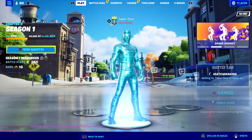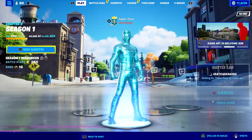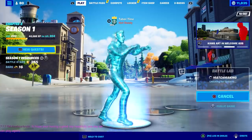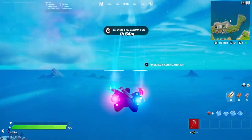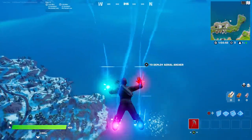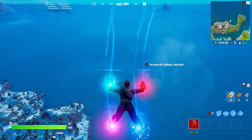We're going into Battle Lab to see what he looks like. Why am I all holographic? Alright, moment of truth — the new Ariel Archer glider. Here we go.